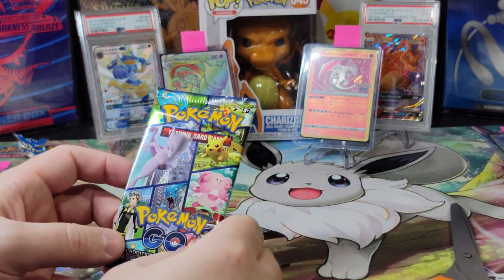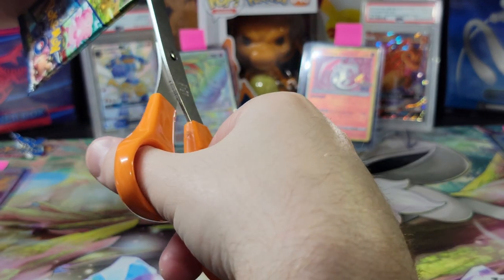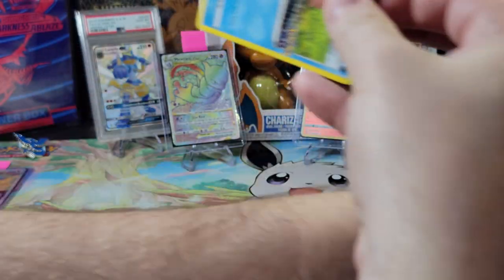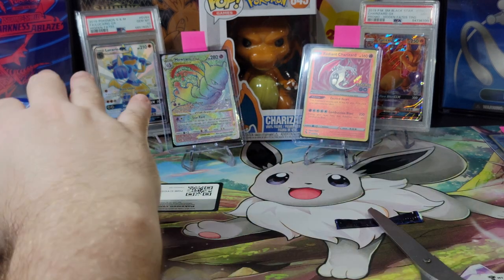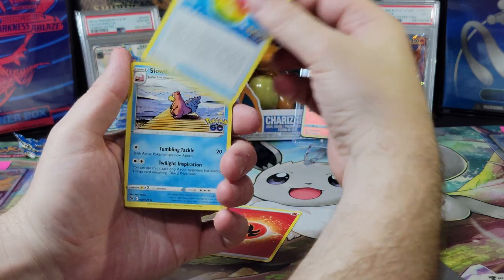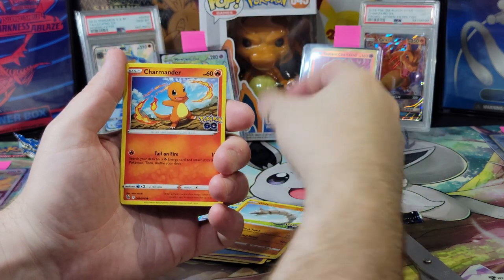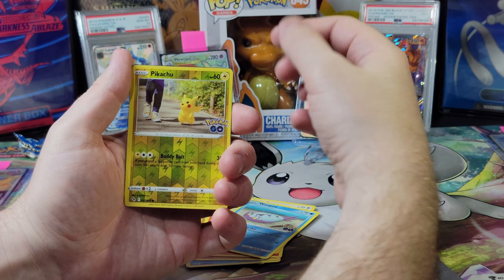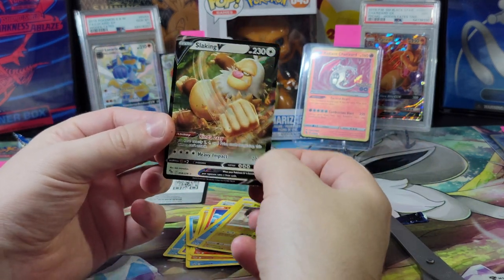Last pack magic? I mean, we got the Dragonite, a Mewtwo V-Star, a Radiant Charizard, a Gold Lure Module — what else can we even ask for? Let's keep asking for an alt art Mewtwo V. I expect a dud pack, but let's go: fire energy, lucky energy, Rare Candy, Slowbro, Lunatone, Slowpoke, Onix, Charmander, Bidoof, Wimpod — a reverse holo Pikachu, and a Slacking V! I can't believe it — this box is broken!